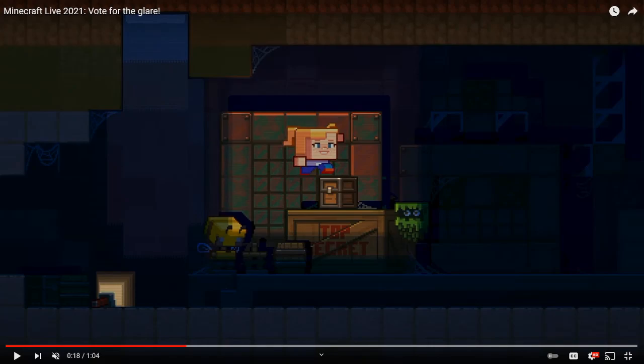Another thing is: in Minecraft Java Edition, if you press the F3 key on your keyboard, up in the top left corner of your screen, you'll be able to see the light level. And if it's zero, just place down a torch. There you go. You're done. Problem solved.